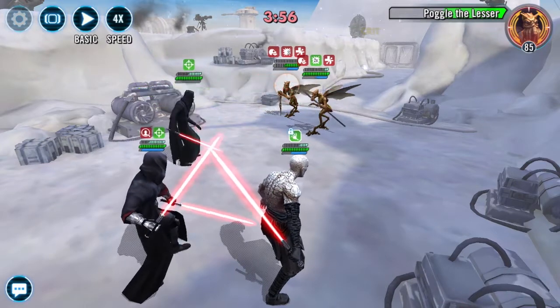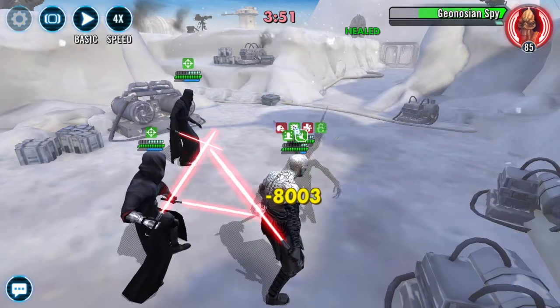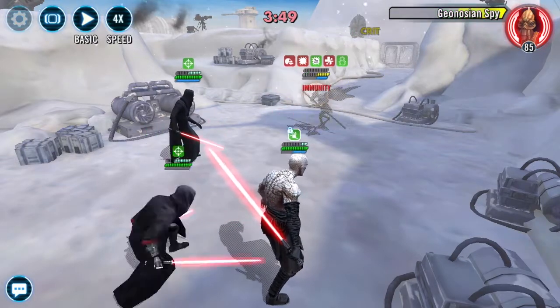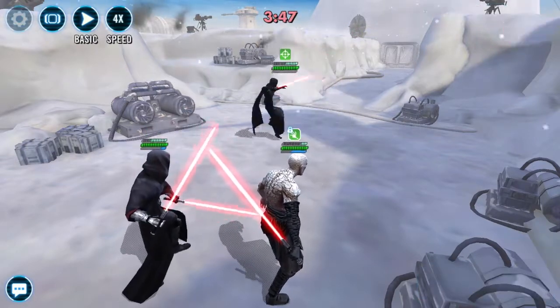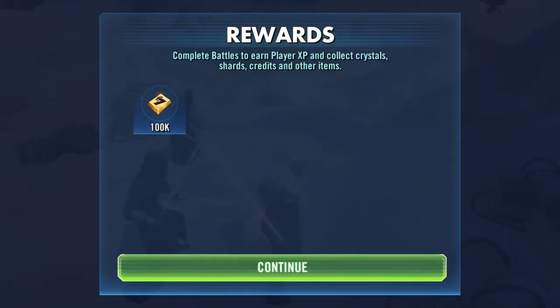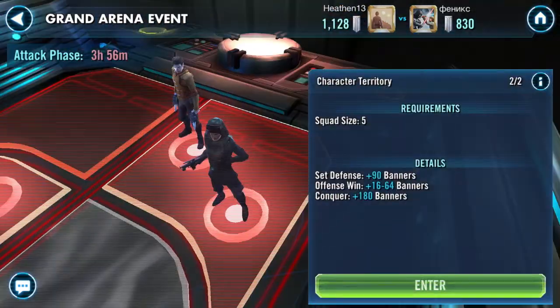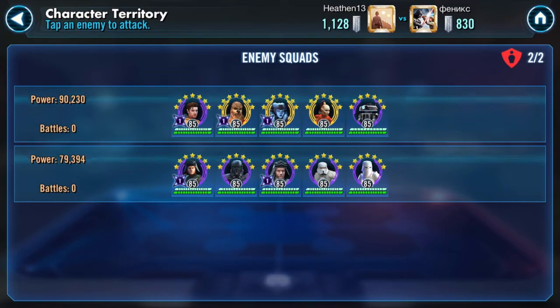That definitely puts your team in peril. Now we are down to Spy — bringing in Marauder always helps a little extra push on the damage — so only a 55, but we get to see what's in the back. In the back he's left me a bad Carth team and Imperial Troopers. Interesting. Give me a moment to sort out what I want to do and I will be right back.